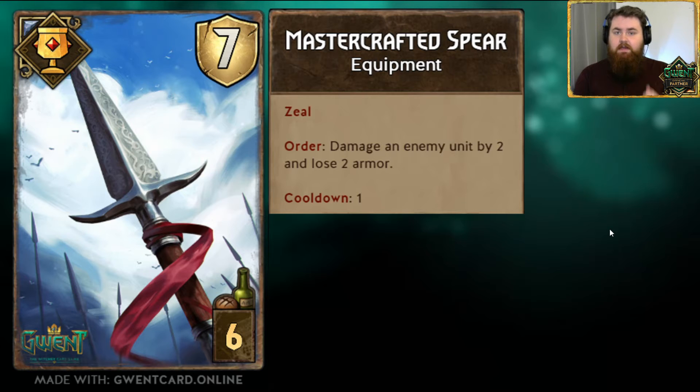First of all, equipment. Mastercrafted Spear — Zeal: Order, damage an enemy unit by two and lose two armor. Cooldown one. It has seven armor and costs six provisions. The idea is that artifacts can be targeted with any form of damage. Alza's Thunder can deal five damage to this. A Demon Pirate Captain with Bloodthirst 2 can deal three damage to this. Because you can attack a spear, you can try to break a spear, you can shoot lightning bolts at it if it's proving problematic. All types of damage can hit this.